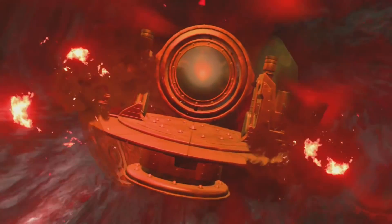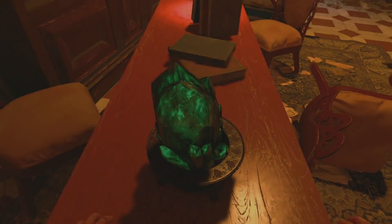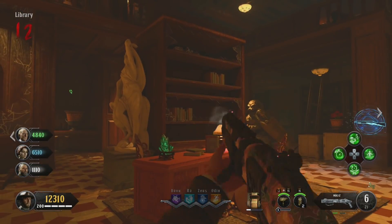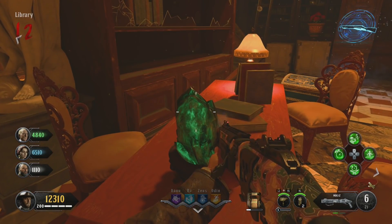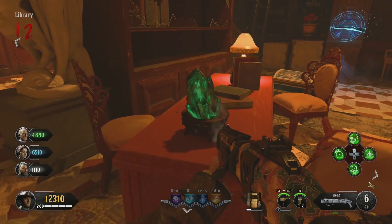However, on Dead of the Night, it's a little bit different. During the Pack-a-Punch unlock process, there are three colored crystals that you basically need to look through — you gaze into the seer stone in order to find various items dotted around the map.